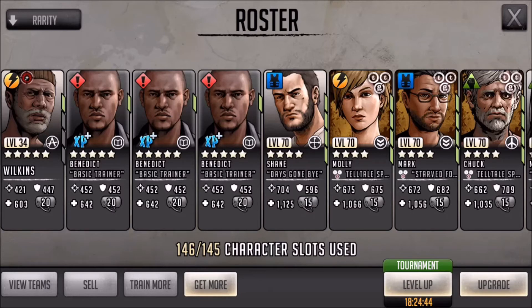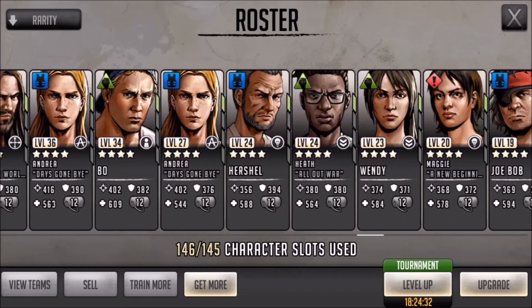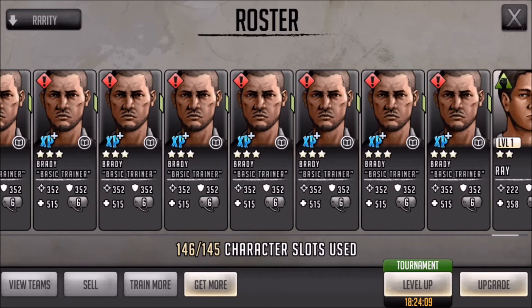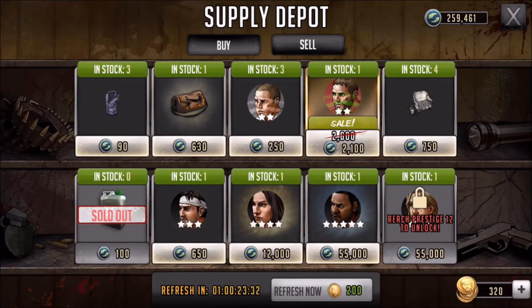Another way to get players to upgrade is by storing your trainers in your roster, but you want to minimize it as much as possible. If you're able to keep your trainers in crates or tokens, keep them out of your roster. If you've got no choice but to collect them, make sure you store them wisely. I only store Brady, Basil, and Benedict — three-star to five-star trainers — and only if I can't avoid collecting them.